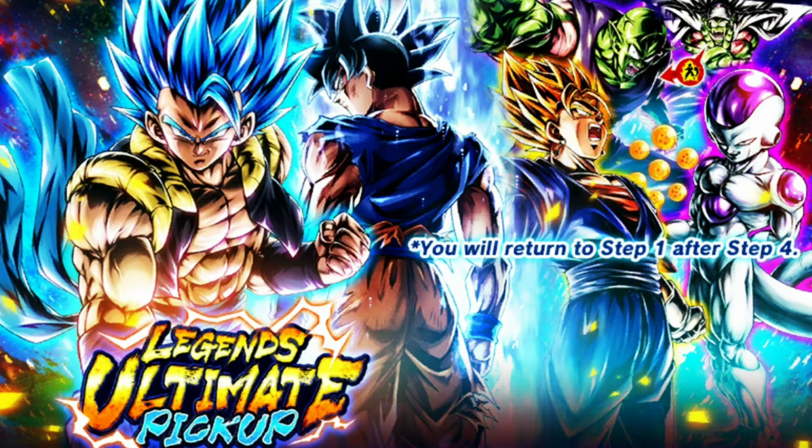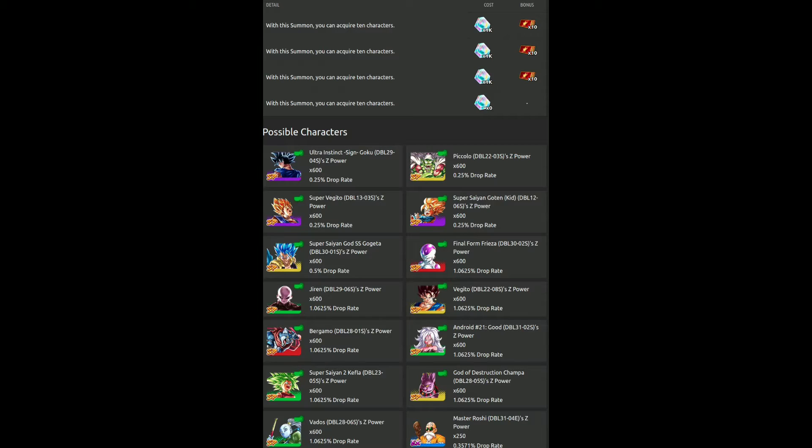We got this banner today called the Legends Ultimate Pickup, and I'm going to show the banner on the screen right now. We have five LFs on the banner: UI Goku, the Transformer Piccolo who's Zenkai'd, Super Vegito who a lot of people think is going to be getting Zenkai'd because he's on this banner, LF Goten, and LF Super Saiyan Blue Gogito.